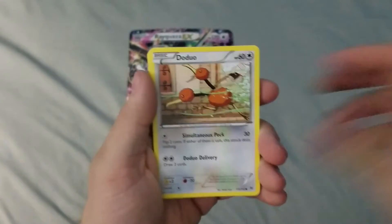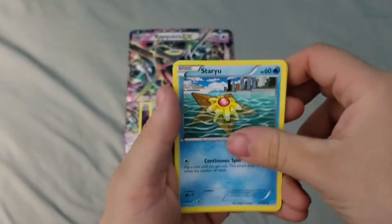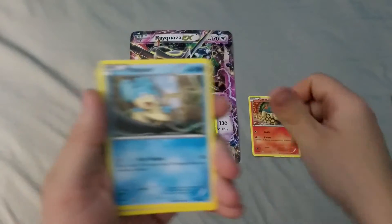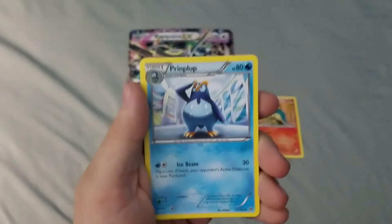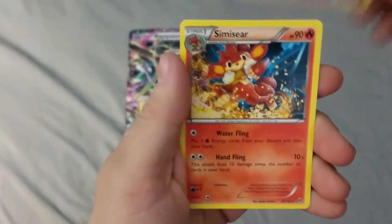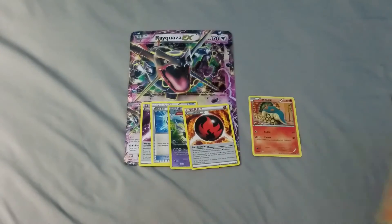We got a Ghastly, Doduo - really liking that art - Staryu, Cyndaquil - great artwork - Panpour, Piplup, another Dedanet, a Burning Energy - very good - a Curlia, and a Semi-Seer Regular Rare.